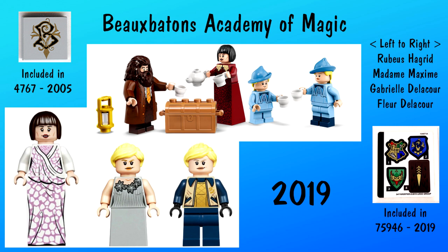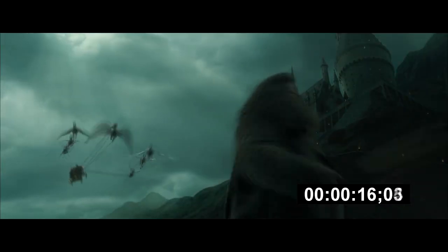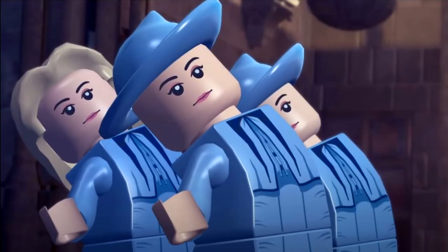Looking at the delegation from Beauxbatons, their school headmistress is Madame Olympe Maxime, who arrives in a carriage being flown by giant white Palomino horses. We first saw this in LEGO form back in 2019. This is one of the more obscure and surprising sets from the theme, at least in my opinion, due to this vehicle only getting a few seconds of screen time in the film. With this set, we got another variant for Madame Maxime, as well as a better version of Fleur, and we got her little sister Gabrielle for the very first time. As for other students from the school, we have yet to see any in LEGO form.